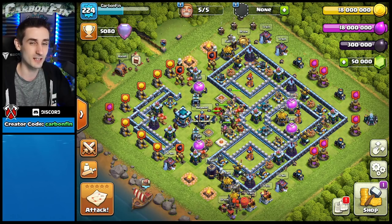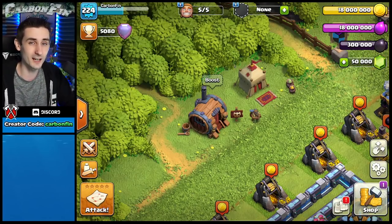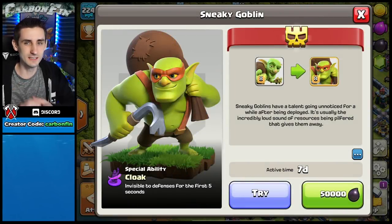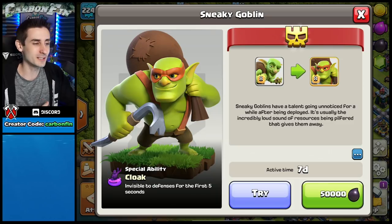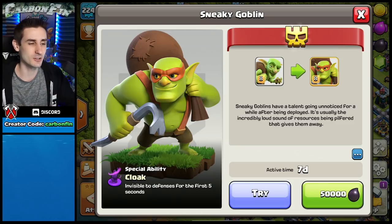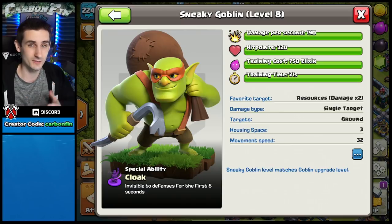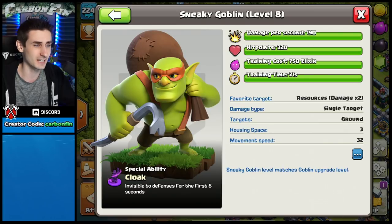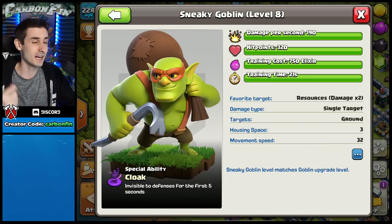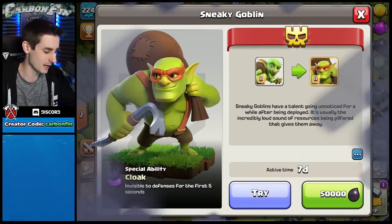The next troop is called the Sneaky Goblin — it's inside this barrel. Just like the super barbarian, it has a special ability: it will be invisible to defenses for the first five seconds after deployment. It has a seven-day duration, so once unlocked you can't use the regular goblin. Stats are 190 damage per second, 320 HP, 750 elixir, and three housing space instead of the normal goblin's one.